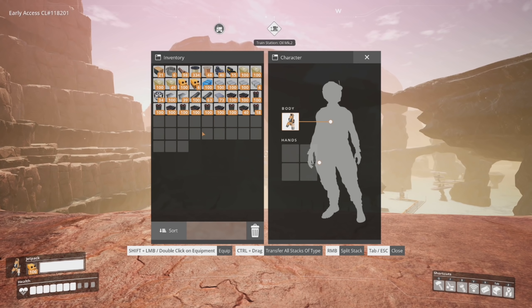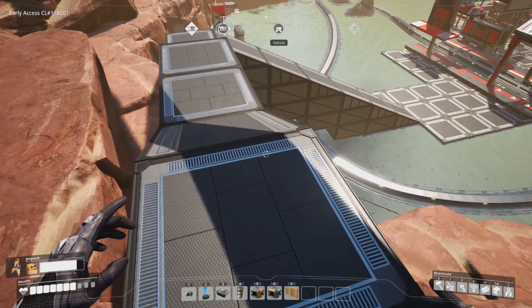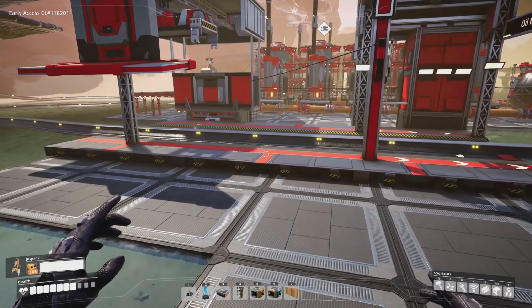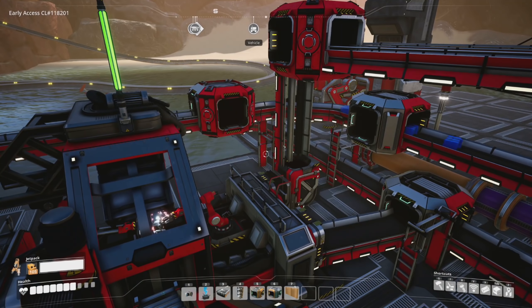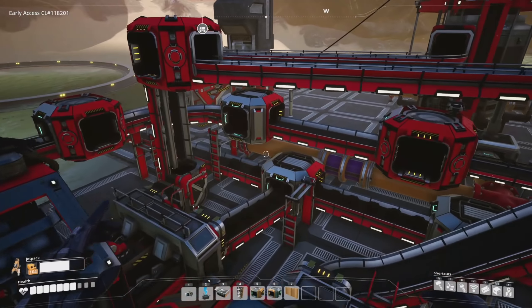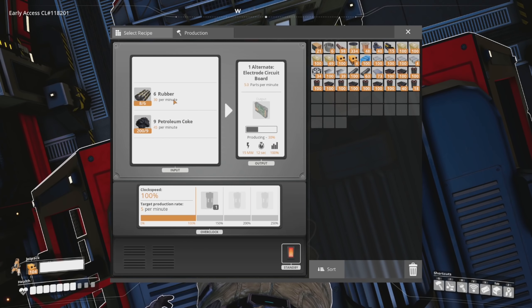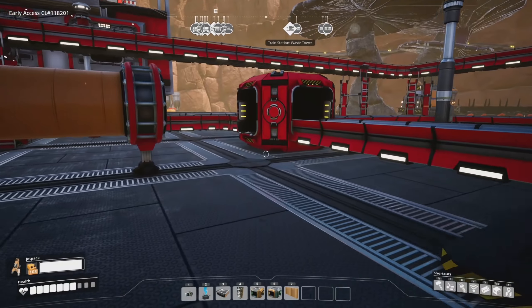I want to try getting the train stations fixed up a little bit here. I just realized I don't have any defensive tools whatsoever — not even a zapper. That's not going to be good because I know things have already respawned here. Yep, there's the plant right there. I believe the only thing being made here is circuit boards. Wait, we're making plastic? Why are we making plastic? We don't even need plastic anymore — we have plastic being made back at the home base. We need rubber and petroleum coke — that's what we need.